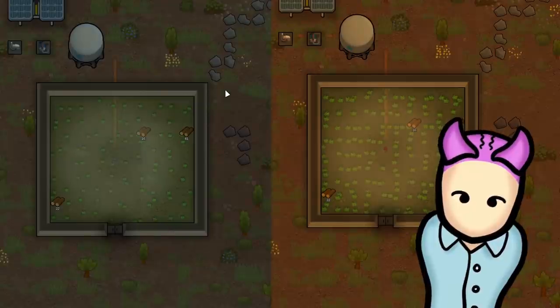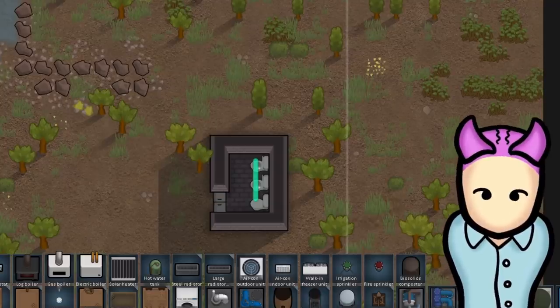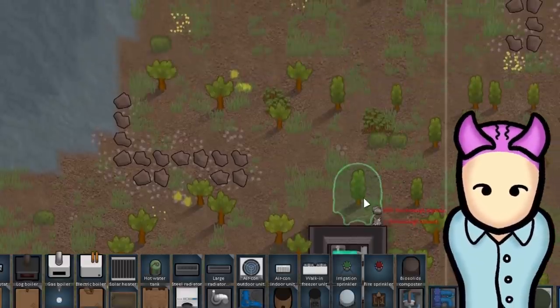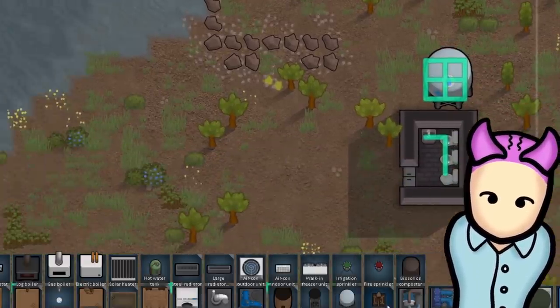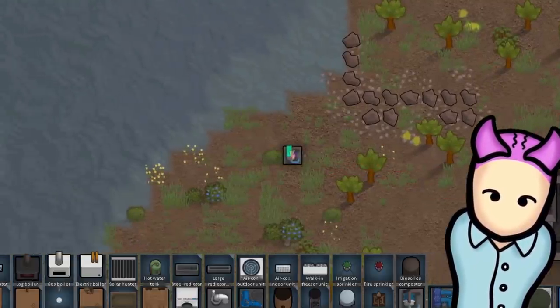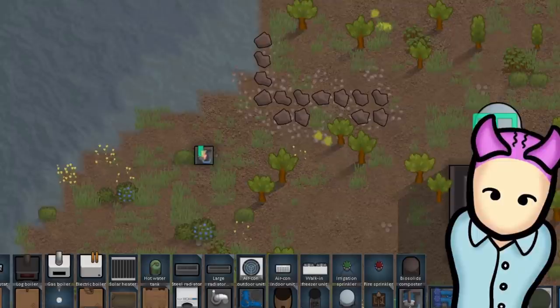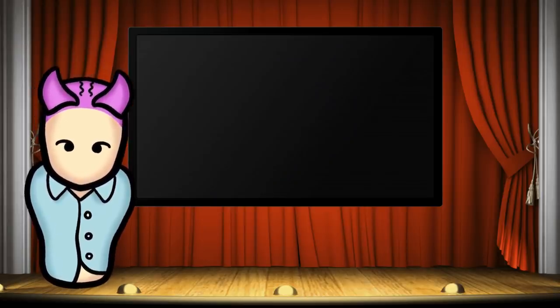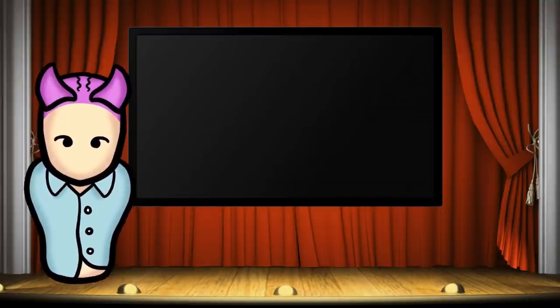Another cool feature is the sprinkler system, which has two uses: hydrating your crops every morning to speed up fertility, or as fire sprinklers in your base. Either way, hook them up to the water line and make sure you've got enough water in storage. The last thing you want is to use up all your water for your corn and now someone is upset that the toilet won't flush. The corn matters, okay?